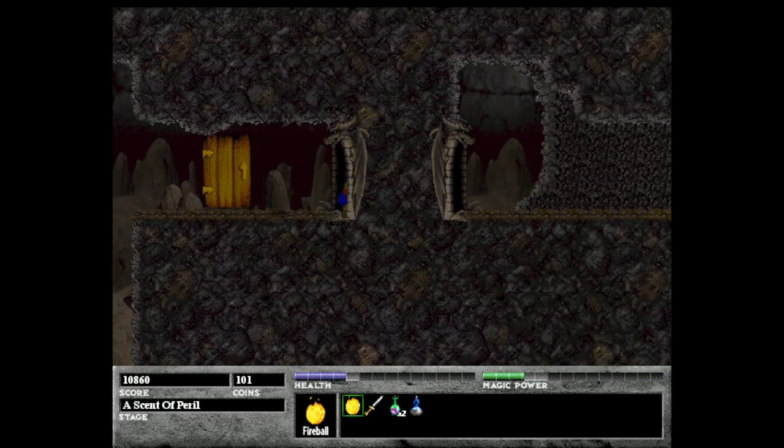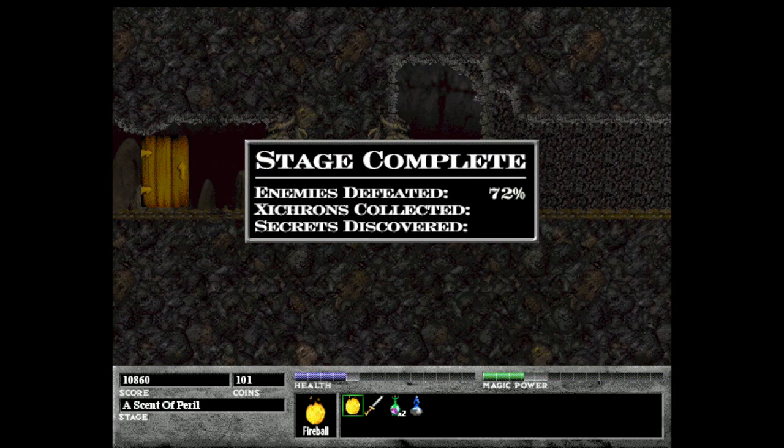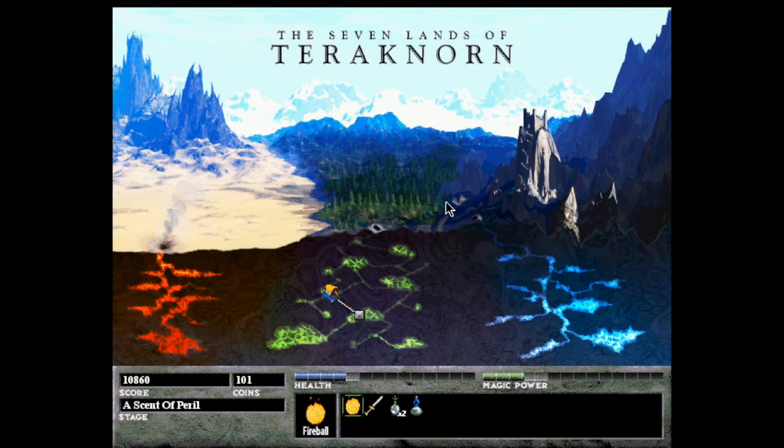Okay, so that should be everything in this level. Let me get this little summary. So now we've finished the first level and we get to the world map here — this is where we get to move around among all the levels as we unlock them. Next we'll pick up in the central caverns.